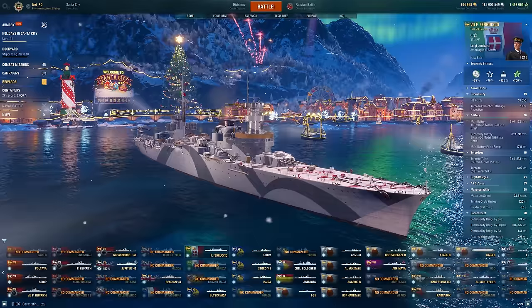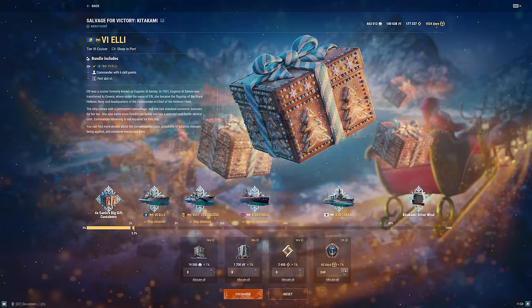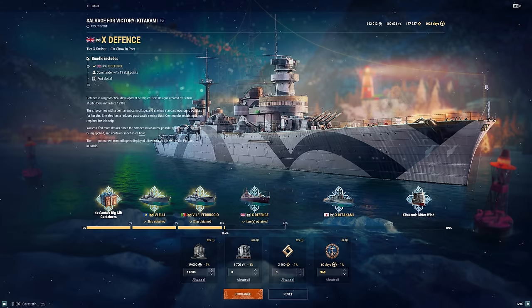I did actually go ahead and get the Kitakami. I spent a lot of resources on it, but as a CC I do get a bunch of premium time for free, so I ended up using a bunch of that, along with coal and research points. As a CC, I get the coal ships for free, so I don't have as much use for coal, since those coal ships are typically also available for doubloons. So keep that in mind — I do have a very different account and experience than you guys will.